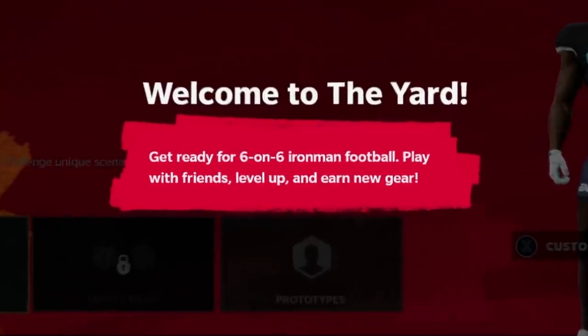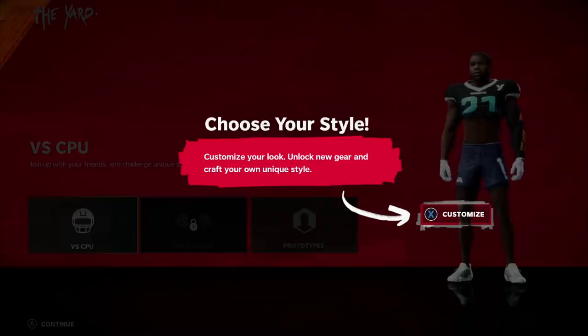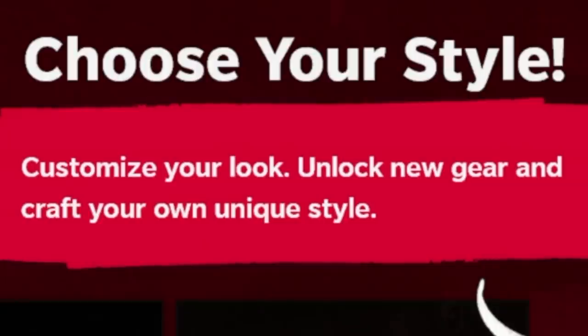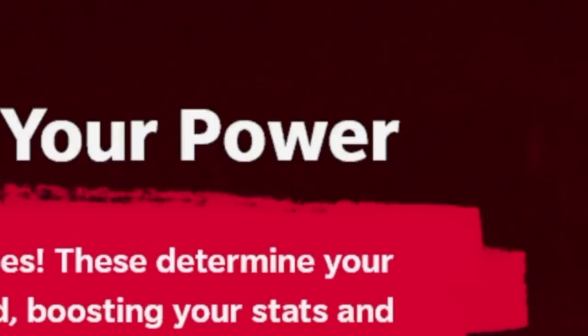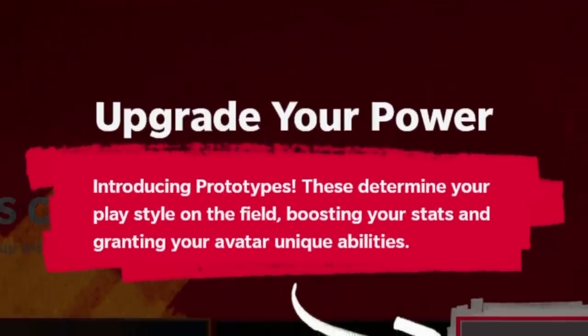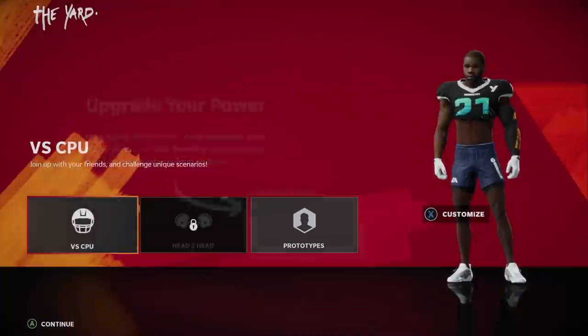Get ready for some six-on-six Iron Man football. Play with friends, choose your style, customize your look, unlock new gear, and craft your own unique styles. Upgrade your power — introducing prototypes. These determine your play style on the field. This is sounding amazing, right?